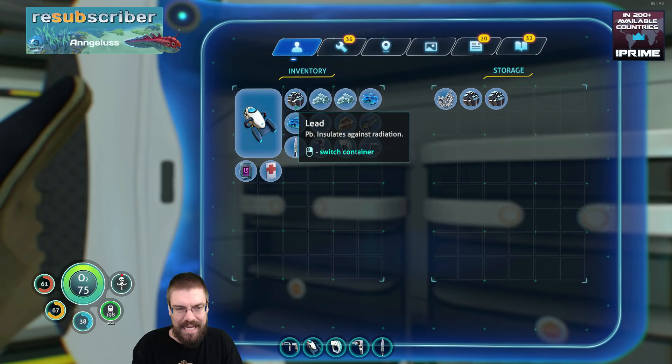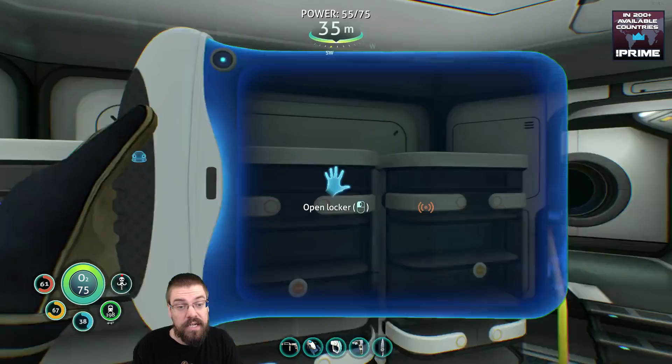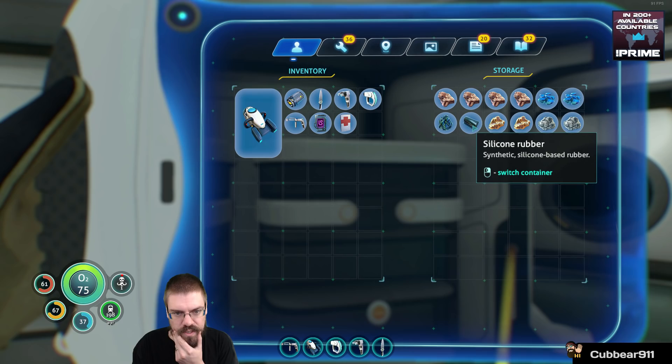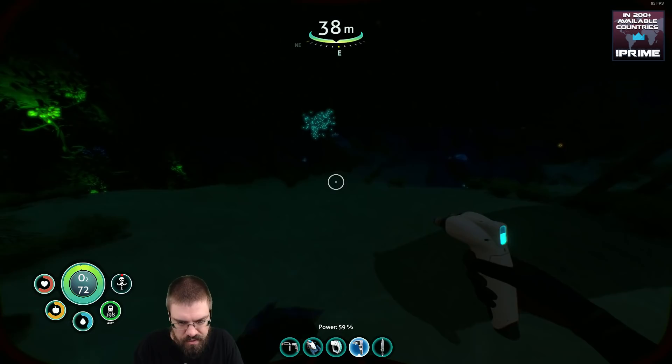Looking at our inventory, we've got some quartz. We'll also store lead in here. Salt we'll put in here because that's kind of gonna be used for natural stuff. We need to build a new one — we're out of titanium already. For constructed goods that'll be like glass and silicone rubber and stuff. But I think it's getting dark. Is it dark out there? Yeah.